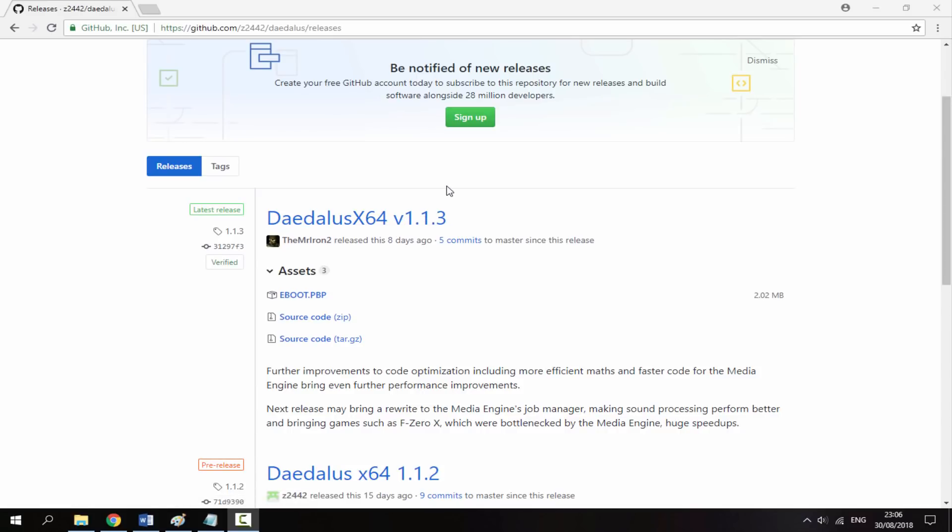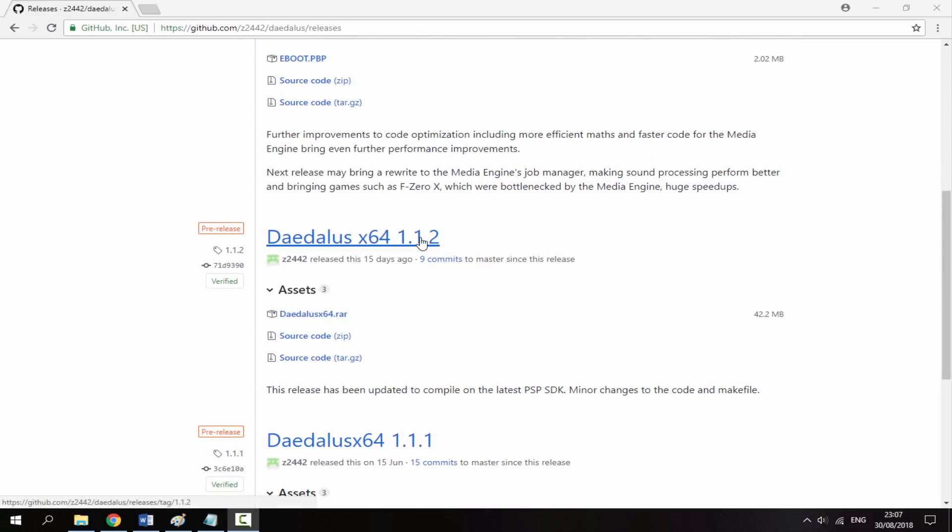As you can see, version 1.1.3 was updated 8 days ago, but it's not the complete file — all it gives you is an eBoot.pbp. So the first thing you want to do is download the 1.1.2 version.